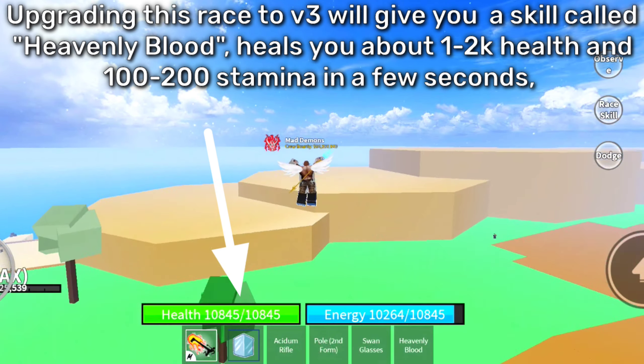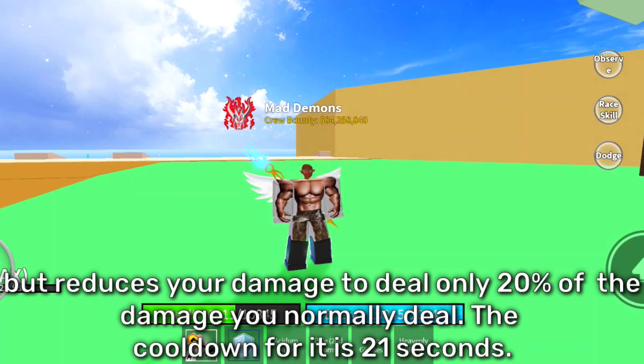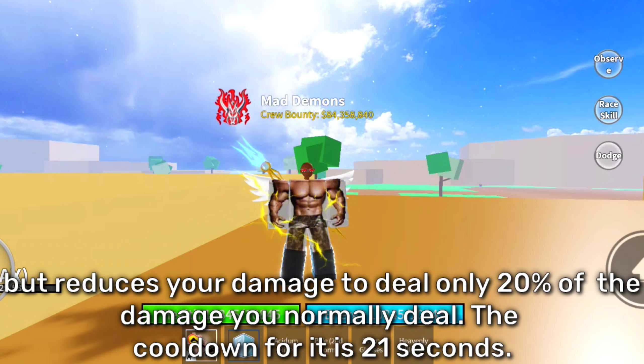Upgrading this race to V3 will give you a skill called Heavenly Blood, which heals you about 1.2k health and 100 to 200 stamina in a few seconds, but reduces your damage to only 20% of what you normally deal. The cooldown for it is 21 seconds.